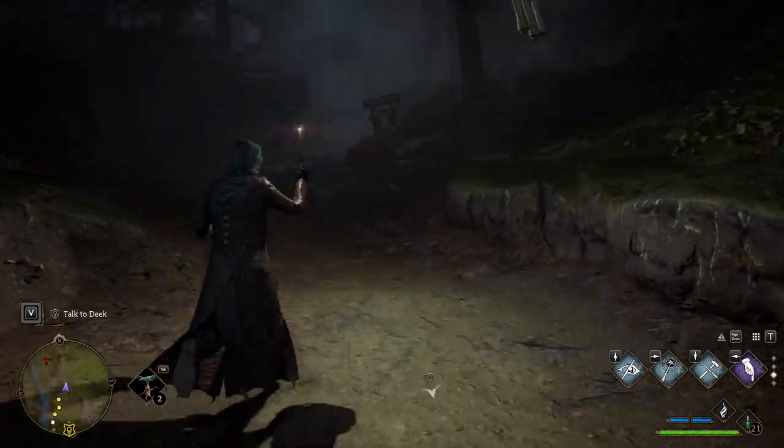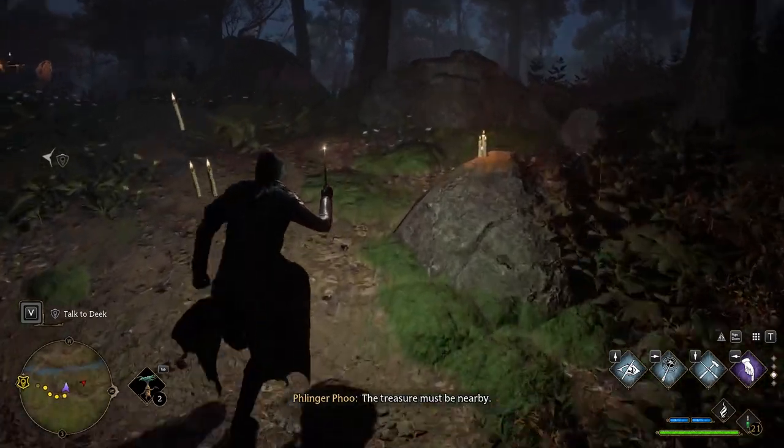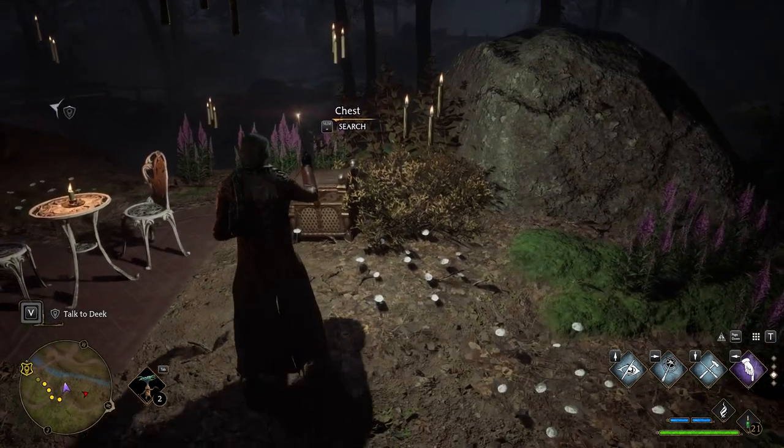Then you take a left and go right up here. You see these little candles right here. Come right up here and then bam — right there. Get your chest.